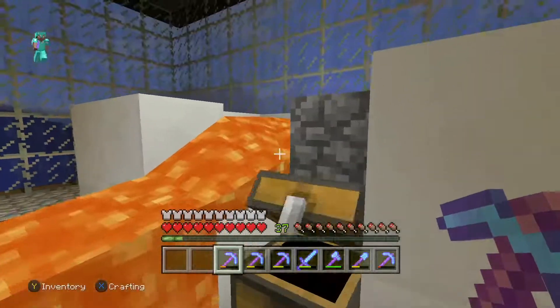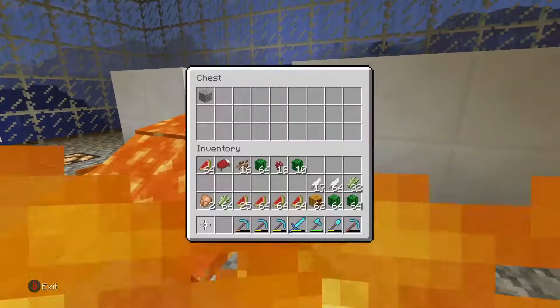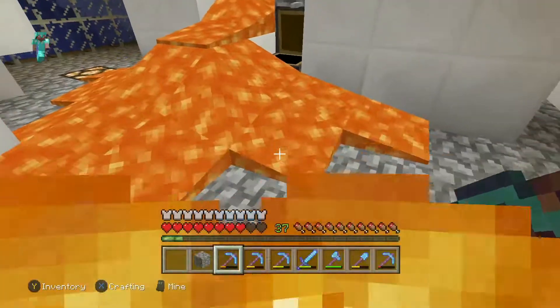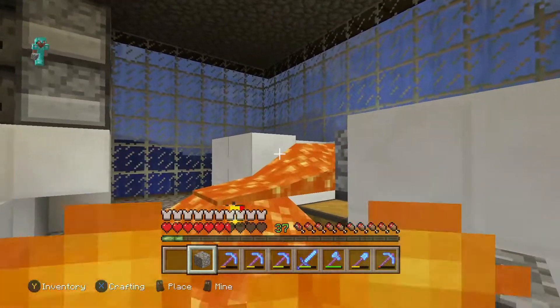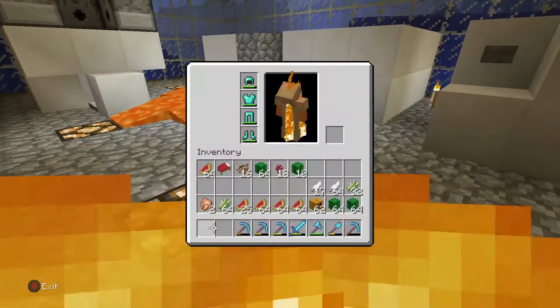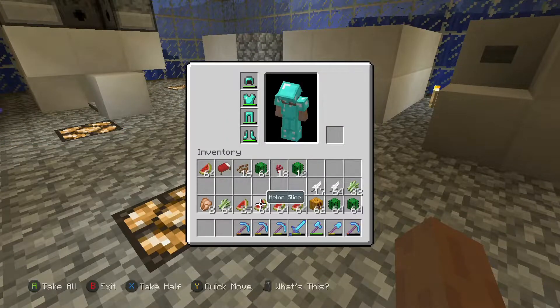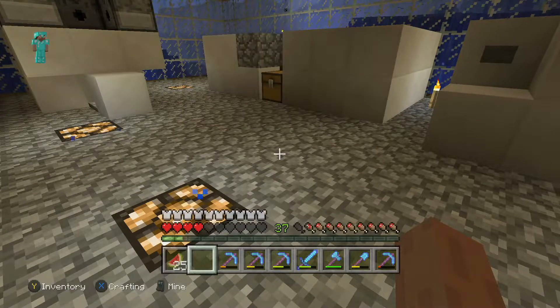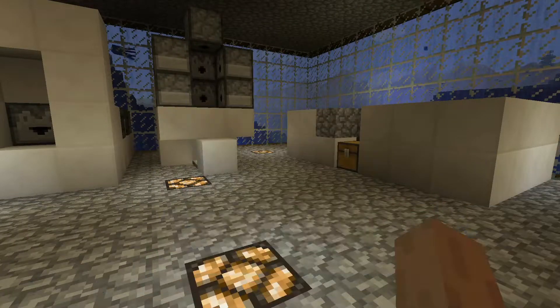I accidentally broke part of the cobblestone farm — I don't have any cobblestone to plug it, so I'll just put the block at the wall for now because I don't really want lava in my base. There we go, let that lava clear up. Now let me grab some melons and actually eat them because my hunger and health is pretty low.